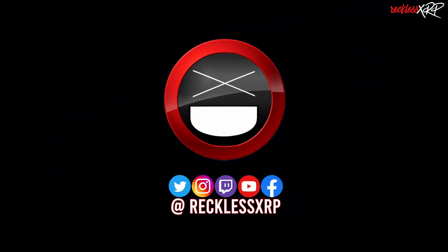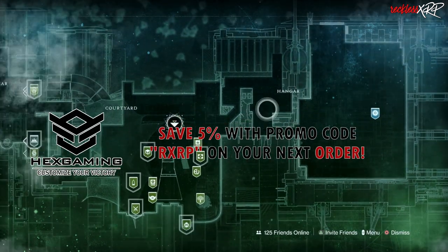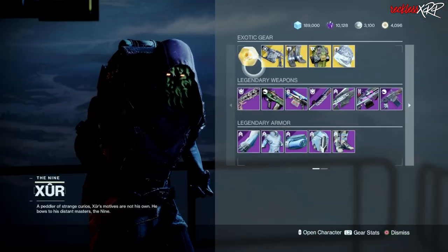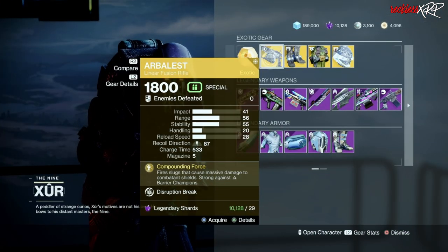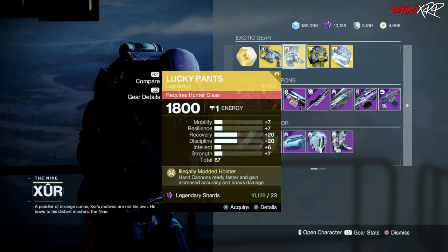What's up guys, Reckless here, welcome back to another video. Xur is in the tower hangar, so let's go find out what he has this week. The weapon of the week is the Arbalest — it's pretty much a god in the kinetic slot, so go ahead and pick that up.